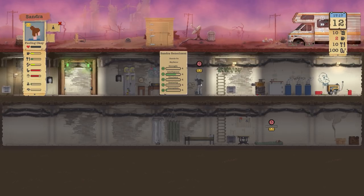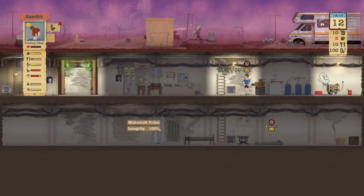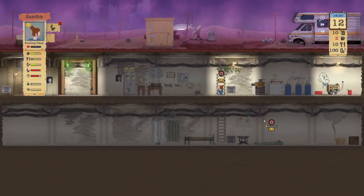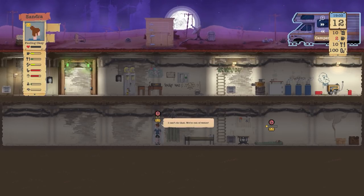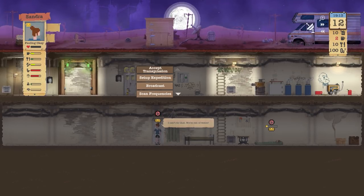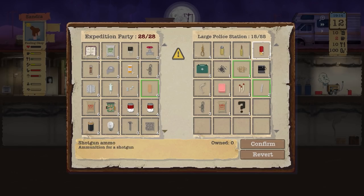I don't know why they prefer to sleep in that sleeping bag. Sandra could really do with using the toilet — I'll say use toilet. The rest is now clean. Let's see what's in this police station. "I can't do that — out of water." So we need more water — maybe four or five water to do it. What a surprise — loads of bullets and food, which is good.